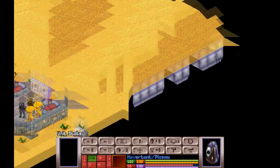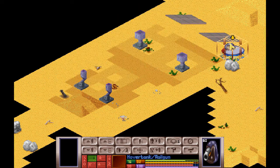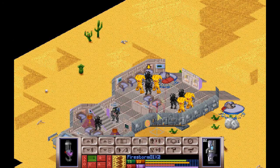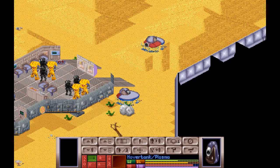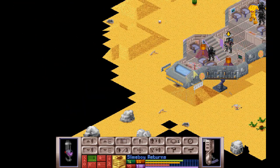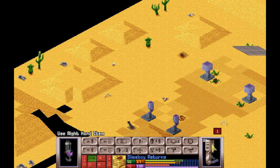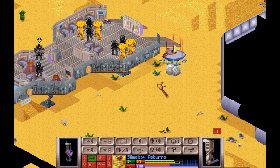We need Cyberdisks. We also need to be fully aware that there could be Cyberdisks, and we have Psionic shenanigans to worry about. Our soldiers are very highly psionically trained, but that doesn't mean it can't happen. Slime Boy returns and goes up there. Disc discovered - no line of fire, but we know where one is.